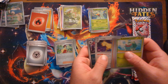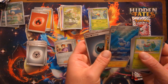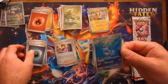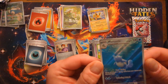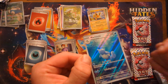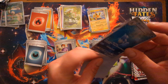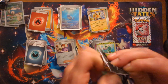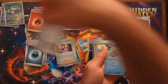Bulbasaur, Slowpoke, Growlithe, Geodude, Persian, Muk, Daisy's Help, Bill's Transfer — now I got the Wartortle art rare, let's go! All the art rares were waiting until the end. Wartortle art rare — oh my god, look at those print lines. What in the hell? Print line, print line, print line going across the other way — good lord. What is happening? Whatever, I don't care — another art rare. But seriously Pokémon, watch your quality control. How do you let that happen?